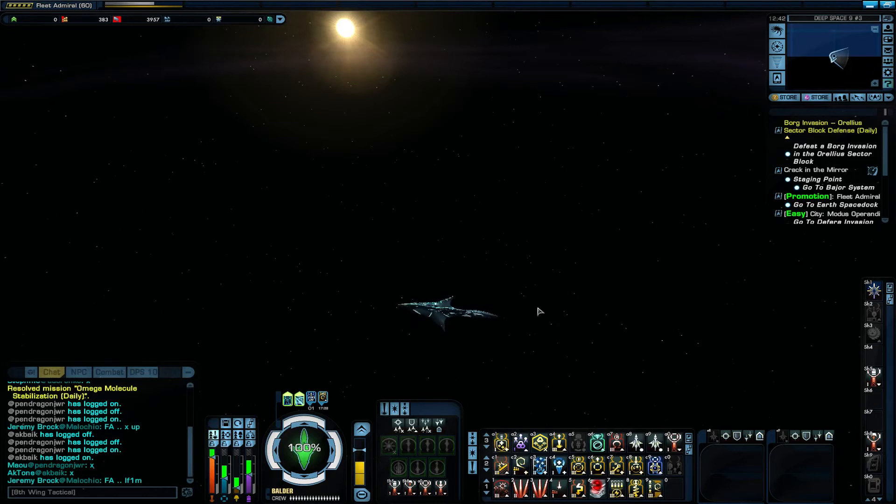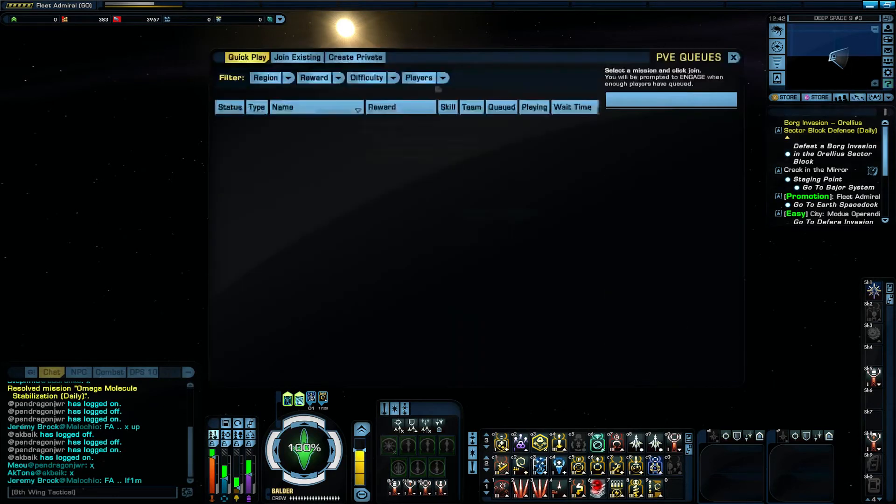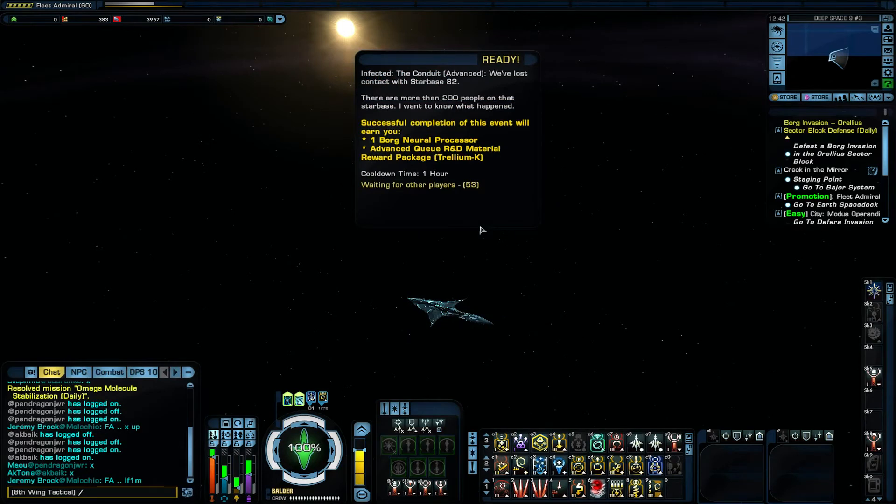Let's go ahead and do a conduit real quick. Let's make sure we turn on our combat log — type 'combat log 1' so it should be turned on — and hopefully we don't screw this up.